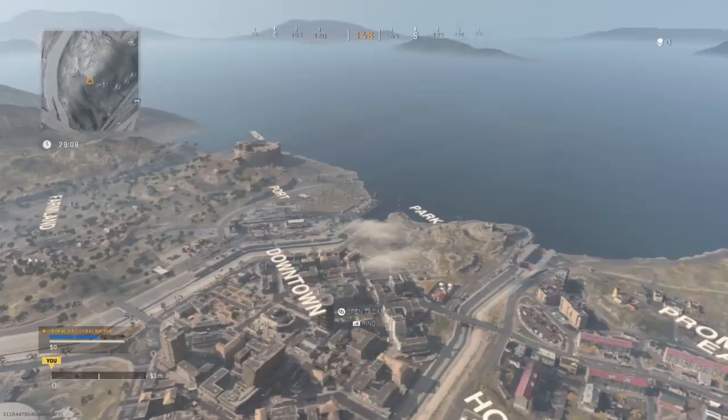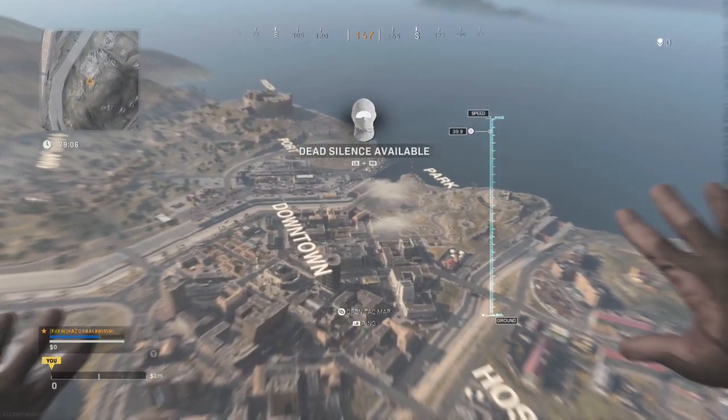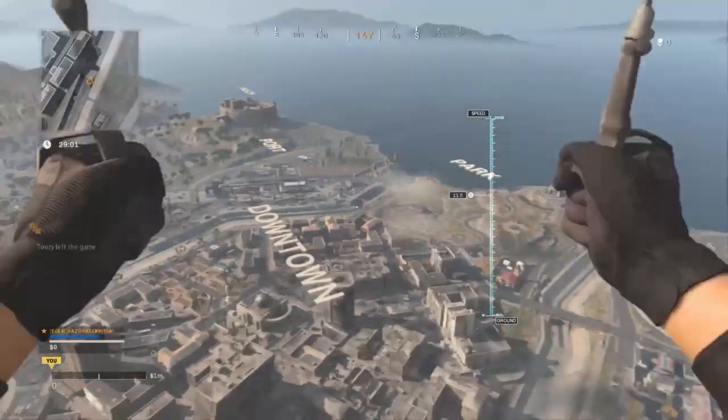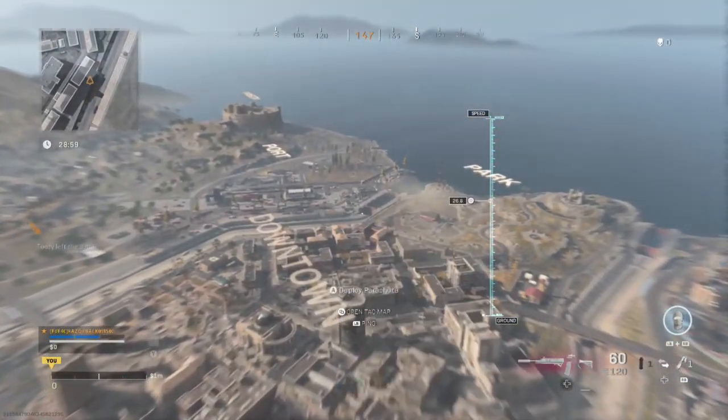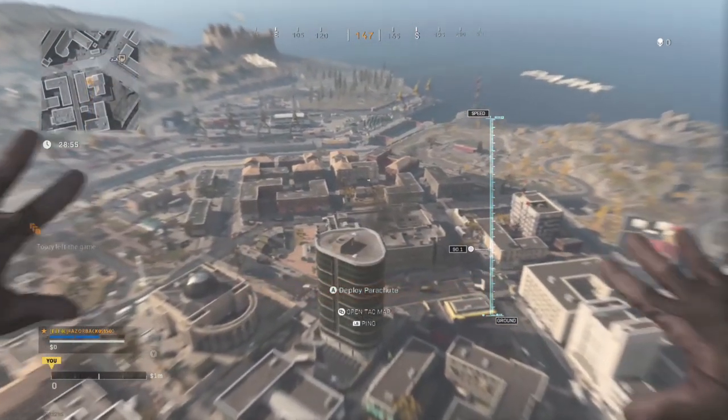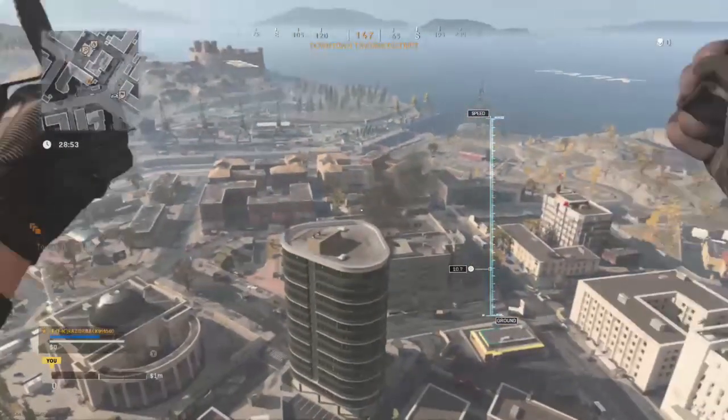First off, you need to find an activation phone. There are 10 activation phones around the map — you need to find one that is ringing. This activation phone will tell you three numbers in Russian, which will tell you the numbered phones to go press around the map.